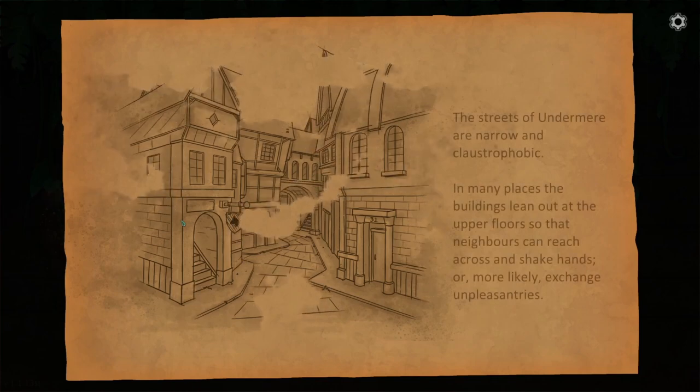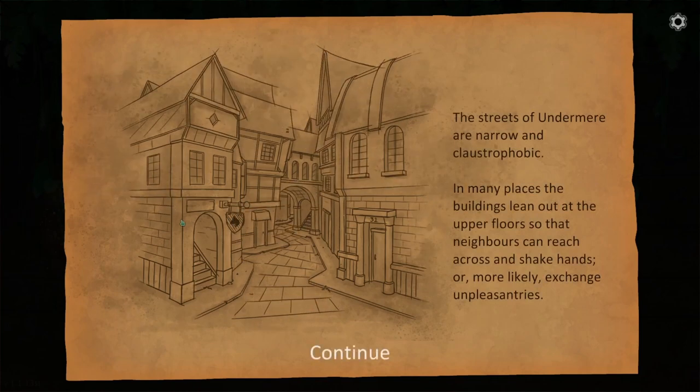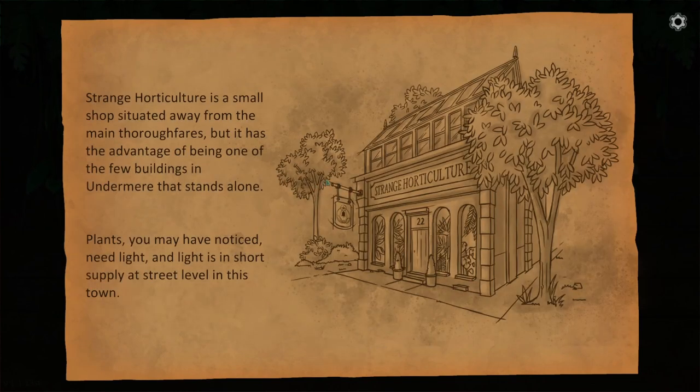This is a very narrative-driven game; I'm not going to skip the text. The streets of Undermere are narrow and claustrophobic. In many places, the buildings lean out at the upper floors so that neighbors can reach across and shake hands — or more likely, exchange unpleasantries. Strange Horticulture is a small shop situated away from the main thoroughfares, but it has the advantage of being one of the few buildings in Undermere that stands alone. Plants need light, and light is in short supply at street level in this town.